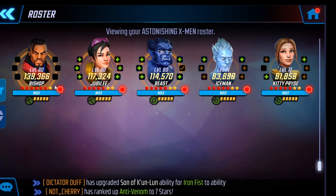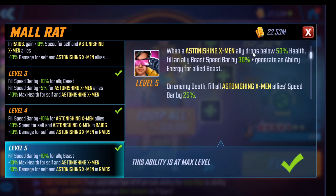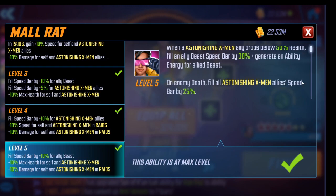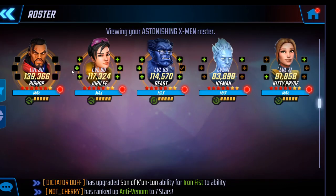Why is it so important to have a big damager? That's because of the Jubilee passive. The Jubilee passive gives Astonishing X-Men allies speed bar by 25% — that is really, really important. What you want to do is get on a roll where you kill people, land the killing blows, and then get lots of speed bar so you take tons and tons of turns. You do that by making your damager big and having him take lots of attacks. So the ISO setup is very important. You have to have Striker on Bishop.